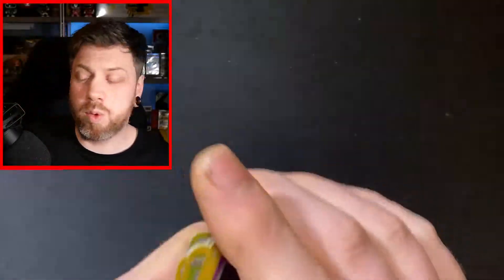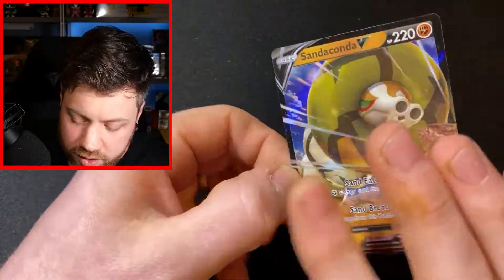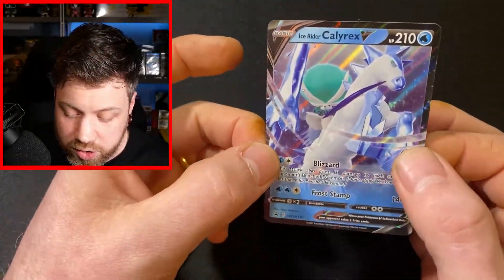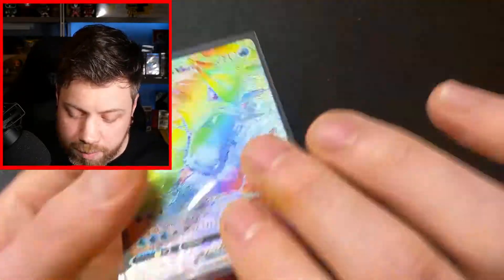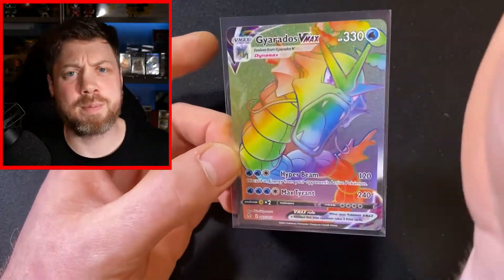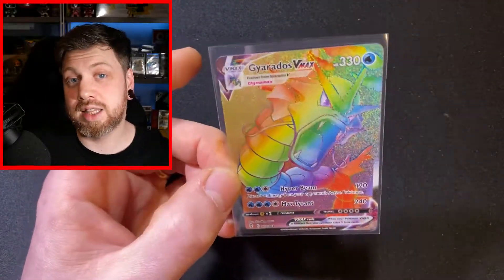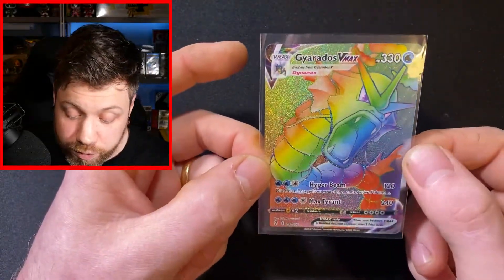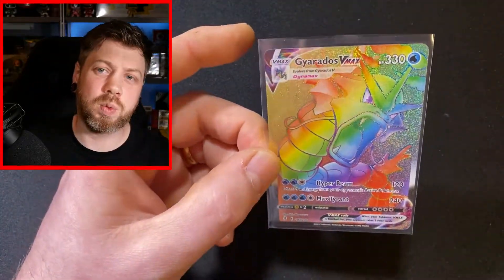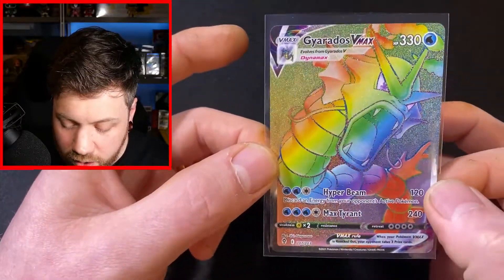Let's have a little recap and see what we hit because there are some alright cards. We've got a Malamar V from Rebel Clash, we have also got a Sandaconda V from Rebel Clash, we have got our promo card the Ice Rider Calyrex, and then we managed to pull from Evolving Skies — saving the day once again — with the Gyarados VMAX Secret Rainbow Rare. What a card it is. Now I just need to get the full art Gyarados and then I'm done with Evolving Skies. I'm after the full art Gyarados. Got all of the alt arts of the VMAXs which are just absolutely wicked.